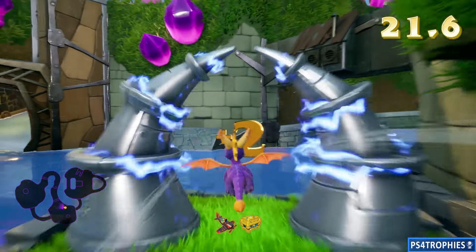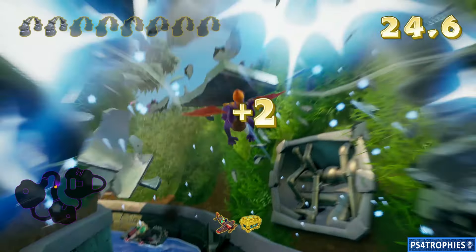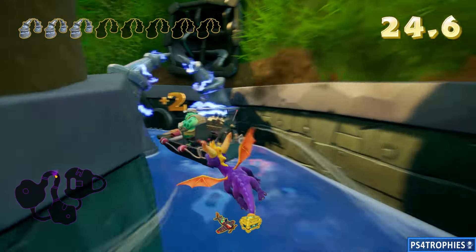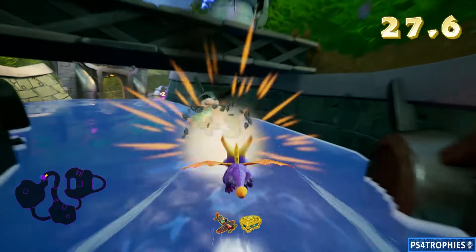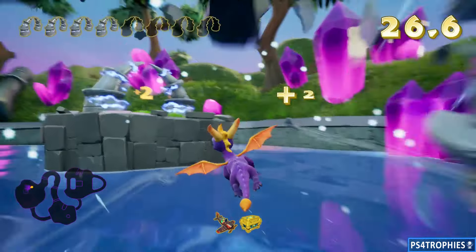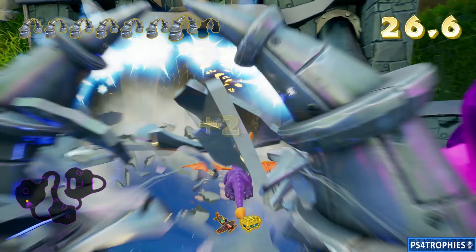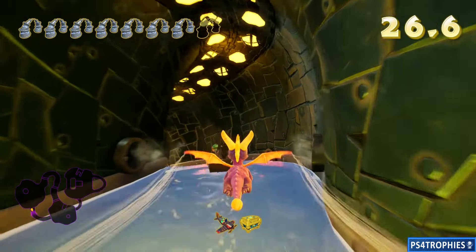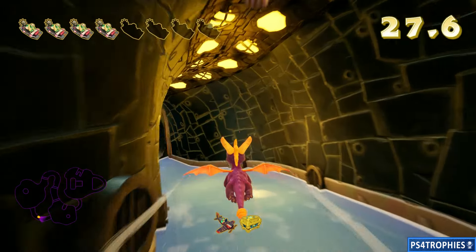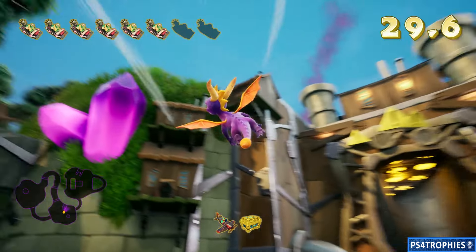I'm going to go counterclockwise around this area, going through the arches and shooting the boats as I pass them. Now I'm going to have a choice between the arch and the boat — always take the boat because the arches don't move. Grab a few more arches here and then continue behind the boats. We're about to start our second lap around here.